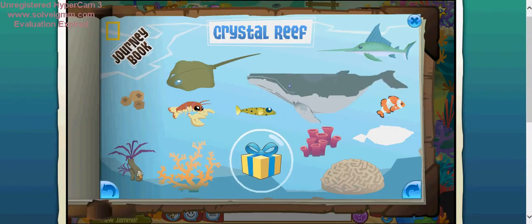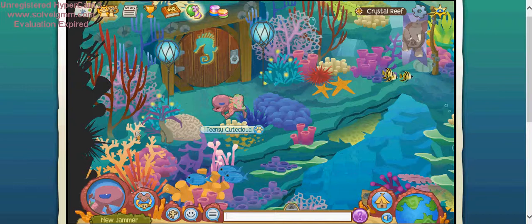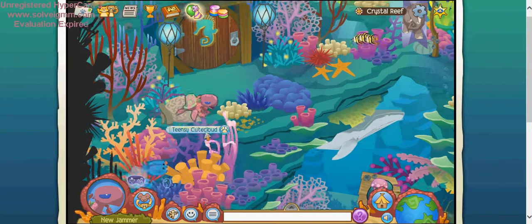The next thing I'm going to show you is the feather duster worm. A lot of you might have noticed it already. It kind of goes in and out all the time, like that. Even if it's down, you can still click on it just at the bottom here, and it still counts.